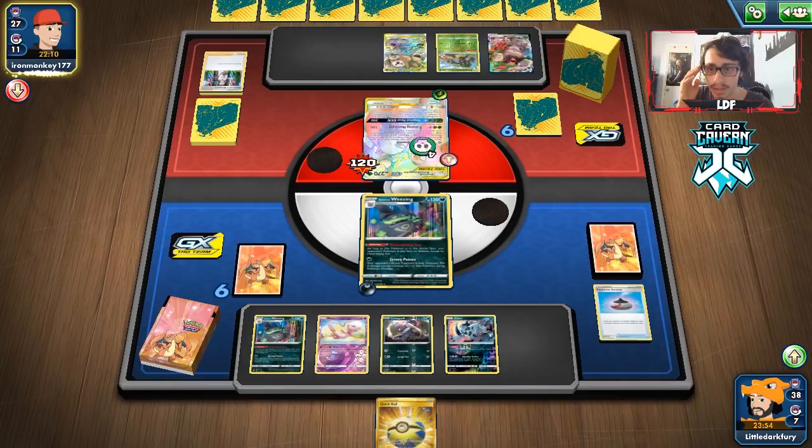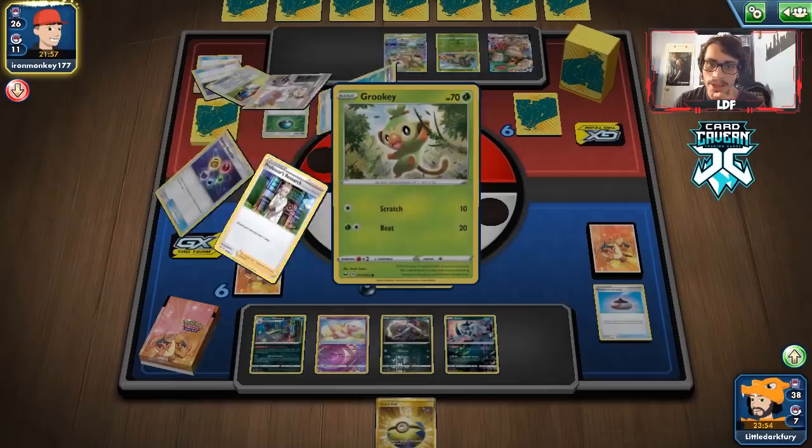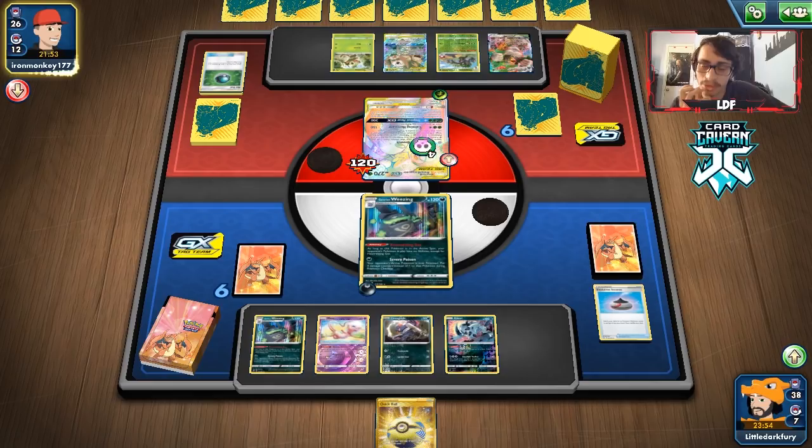They still have Life Forest access and Galarian Mine Pokémon. If they're playing Pokemon Catcher and not Boss's Orders, relying on Snivvy Sword — that's great since Snivvy Sword's ability doesn't work under Wheezing! Net Ball... they could use that to get Grookie. Let's see what they do — hopefully just a pass. They have 150 HP left so getting close to a knockout.